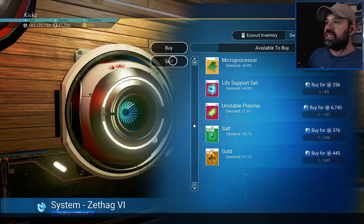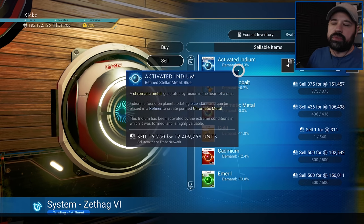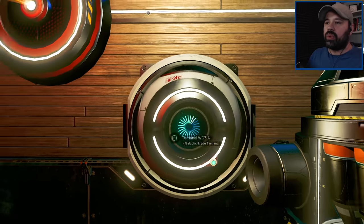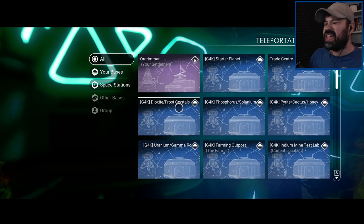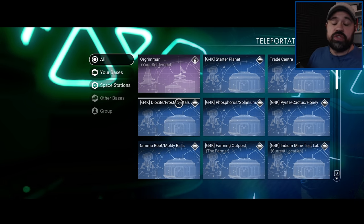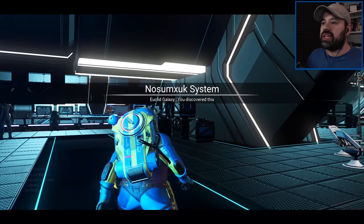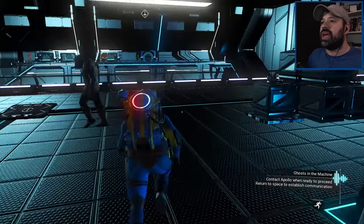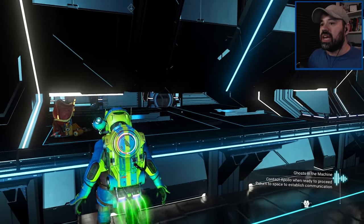We could sell it on the terminal, but the problem with activated indium is that if we sell it right now we get 12.4 million because the demand has dropped. The more we sell the less money we get. So we want to bring this to a space station scrap dealer - they operate differently from terminals, you can sell infinitely to them and it doesn't change. Let's check one of the pilots and also the scrap dealer to see what prices they give us.